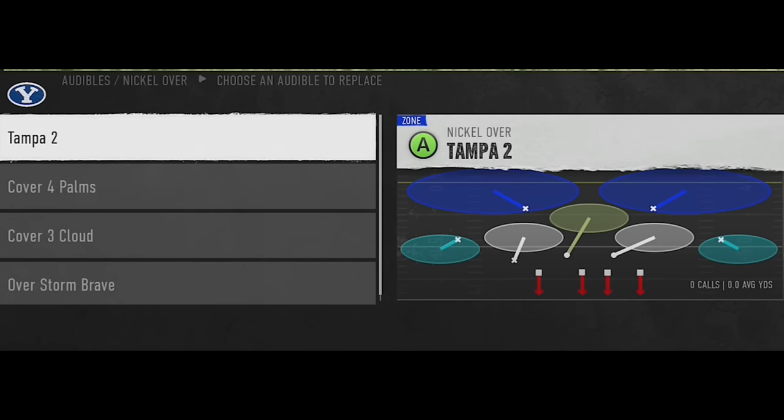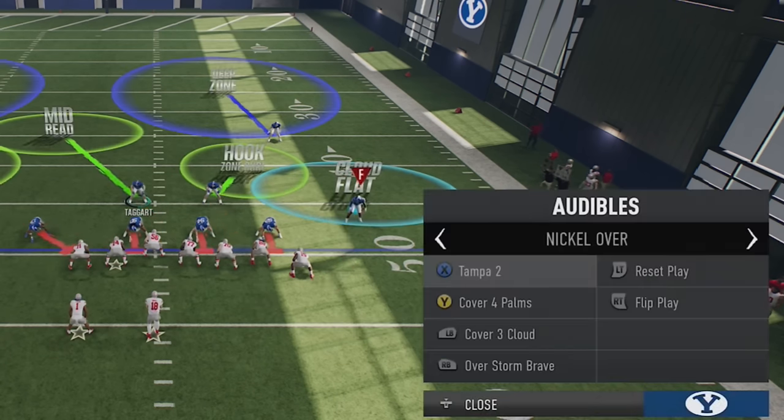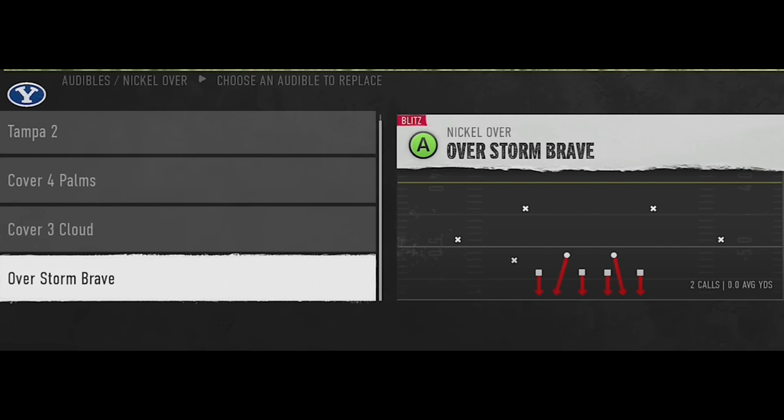On defense, we're going to do the same things with audibles. I find it best to have at least one Cover 2, because Cover 2 is the best outside run defense — both Cover 2 cornerbacks have run fits. For inside run defense, one of the best plays is Cover 4 Palms, the only defense where safeties have run fits, meaning the safeties come down into the box and play the run like linebackers as long as you don't guess pass. Cover 4 Palms is also the best RPO defense. I also like to have a Cover 0 for run-commit situations near the goal line, as it has the least amount of penalty when run-committing.